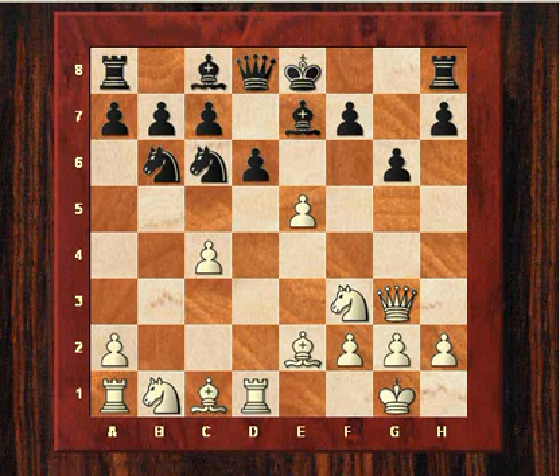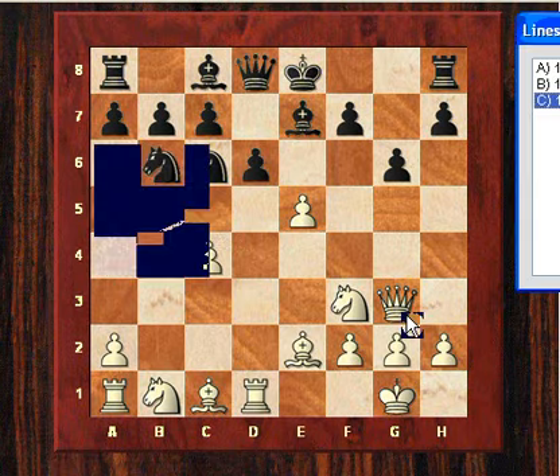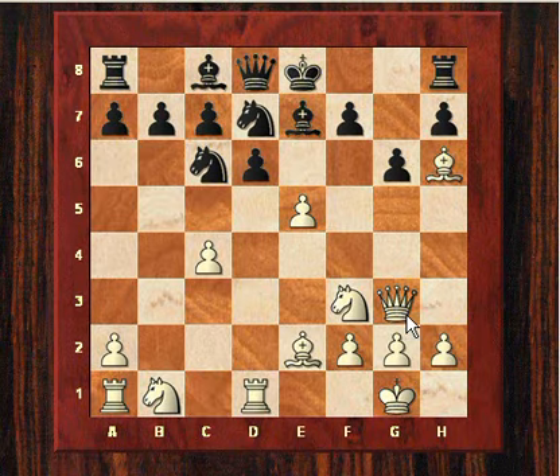That actually happened in the game — after d6, Rd1 was played, pinning that pawn to the queen, and there's a lot of pressure on the black position. Anand played Nd7; Rybka seems to think black's best move — at least the engine's top play — is Na4, which might try to blockade the c-pawn, but it hardly looks like a very aggressive counter to this gambit. So Nd7 was played and Kasparov played Bh6, stopping the black king from castling.